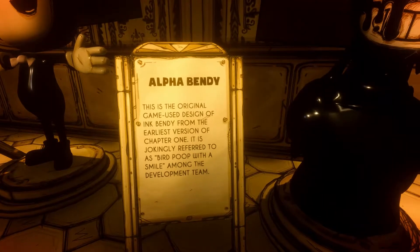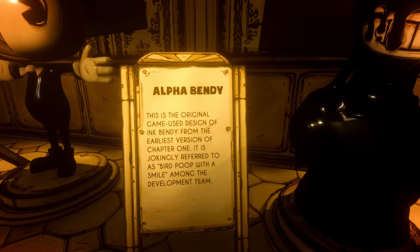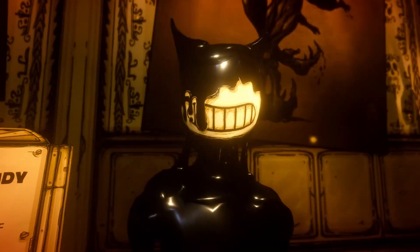Alphabendy. This is the original in-game design of Ink Bendy from the earliest version of Chapter 1. These are jokingly referred to as "blob with a smile" among the development team. You can see where they're coming from.